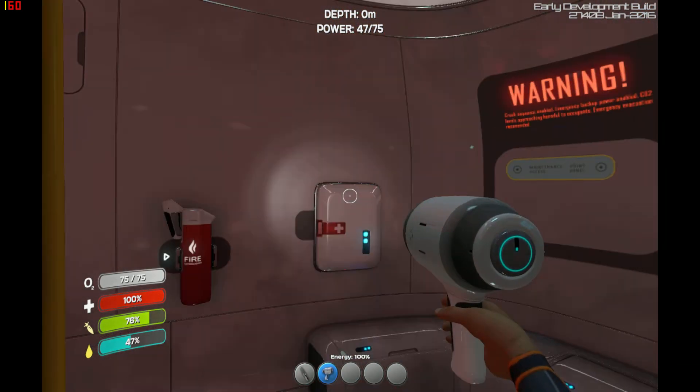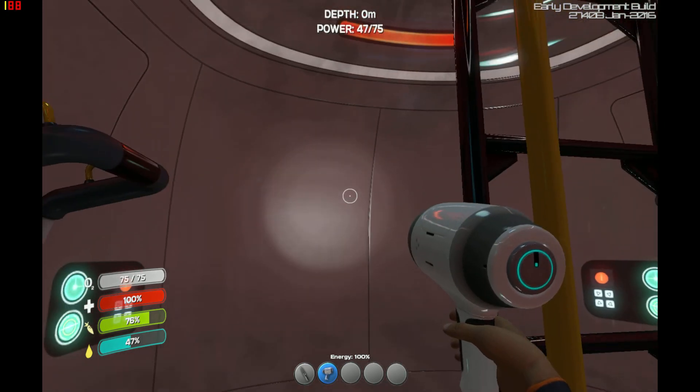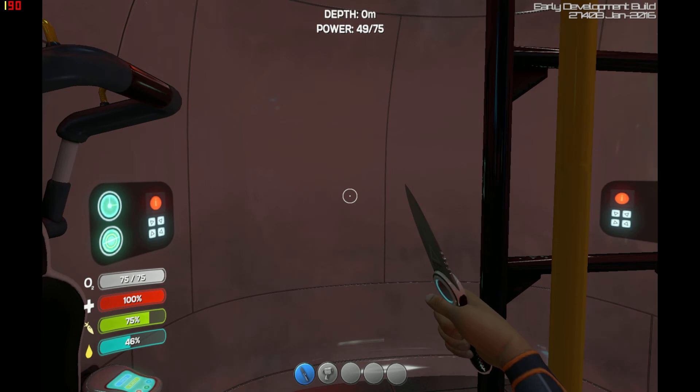Okay ladies and gentlemen, I'm going to cut it short there. Before I sign off — when you're using the flashlight it uses power. See, energy is now 99%. When it runs out of power you'll have to build a new battery to replace it.